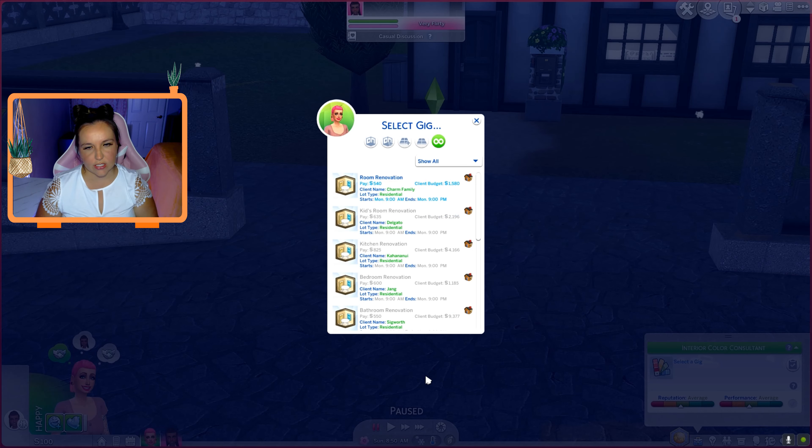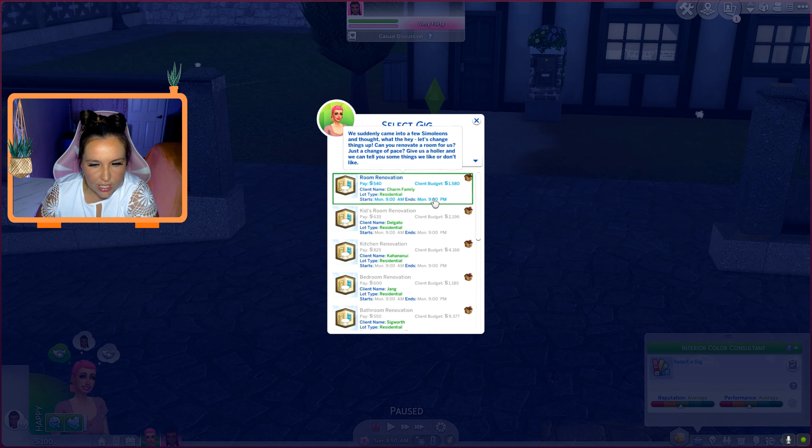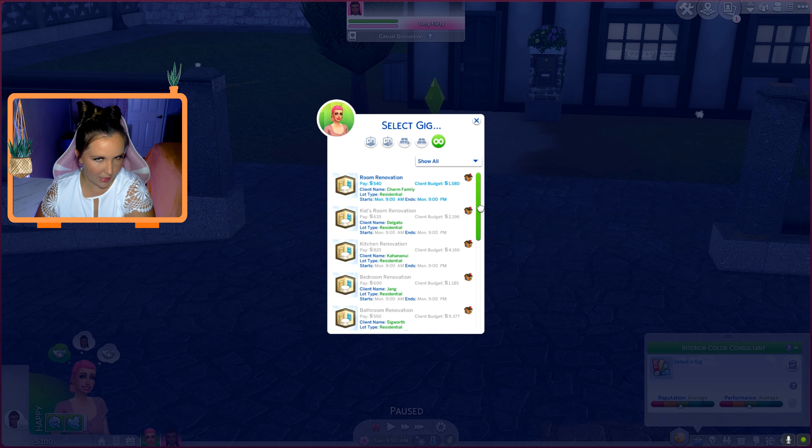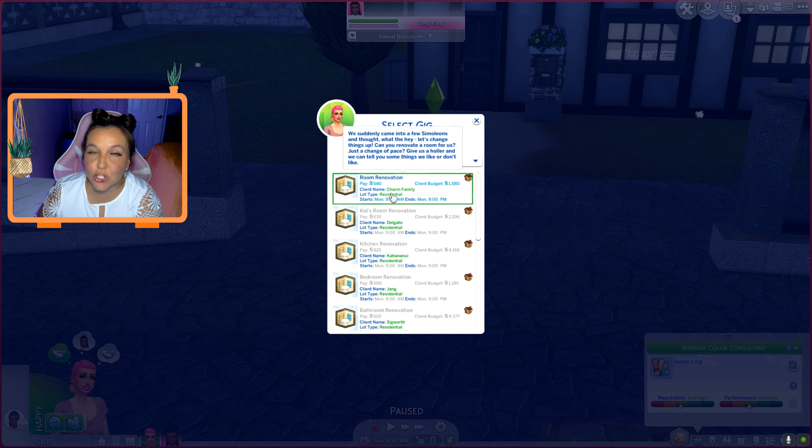Look for gigs — okay, let's look for a gig. This one starts Monday at 9am, and that's the only one available to us right now. The client name is the Charm family. I made a whole new save file for these guys — I thought it would be kind of funny to go in and redo everybody's typical EA builds. I think the Charm family is the one in Glamourville. This is a residential type, room renovation. I guess we could do any room.